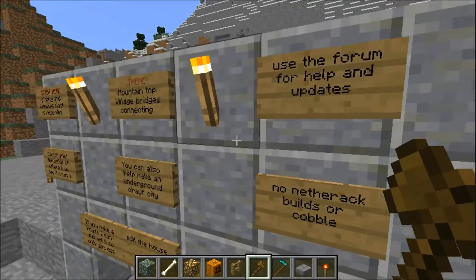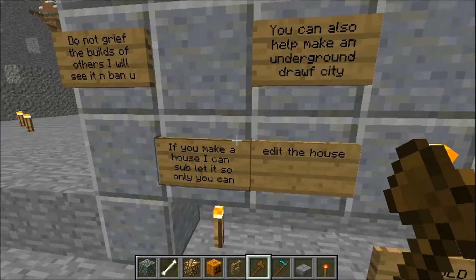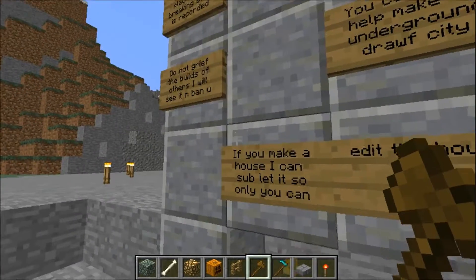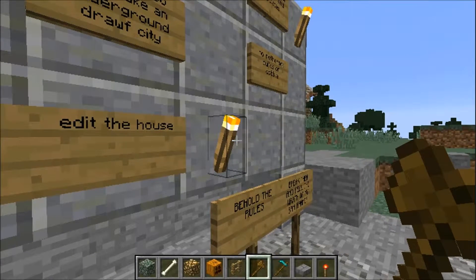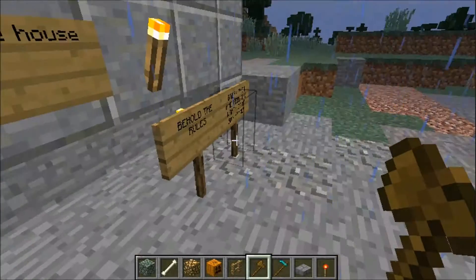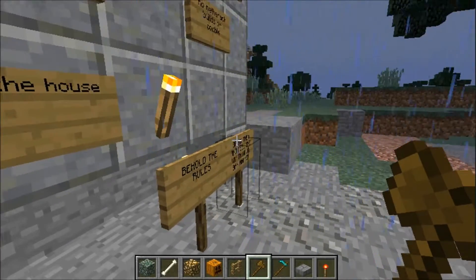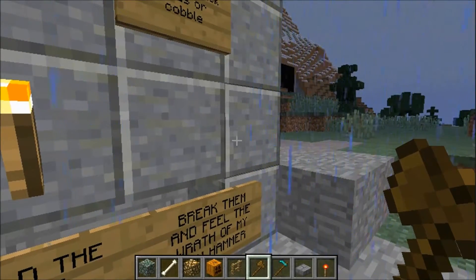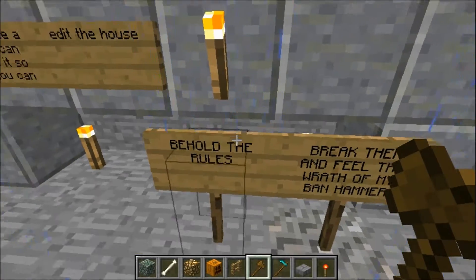Use the forums for help and updates. You can also help make an underground door city. If you make a house, Onions could subdivide it so only you can edit the house. That's for folks that are living here. I know we've got at least one person living here already. If you don't want anybody getting into your chest, just talk to Onions and have her subdivide — you can send her a message on the forums and she can subdivide that area so only you and staff can alter anything there.